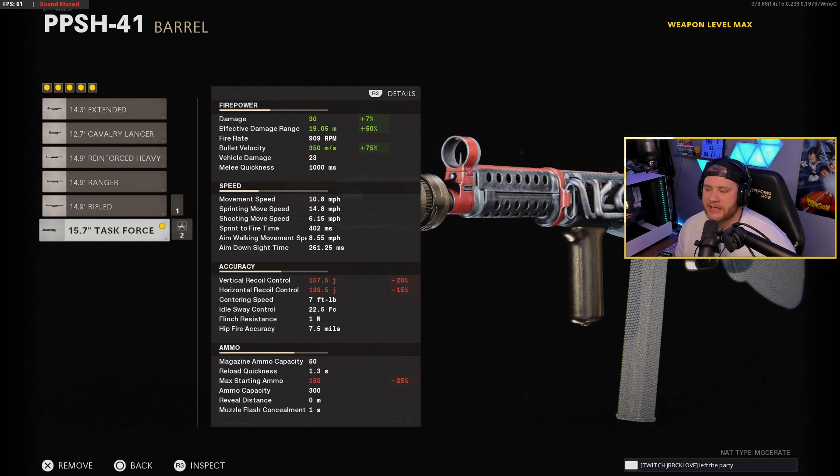Five-shot kill right away from full health, so that's not too bad for an SMG, especially one with a high fire rate like the PPSH. On top of that, we're gonna keep our damage for about 19 meters, and our bullet velocity is gonna be giving us about 350 meters per second travel speed, which is extremely good for an SMG. I would not use this thing for range, but up close and personal this thing's gonna absolutely fry.